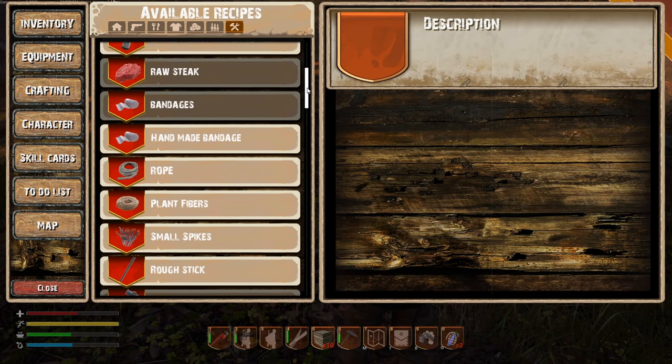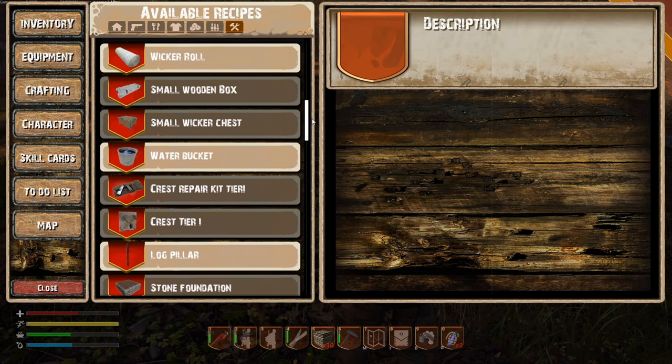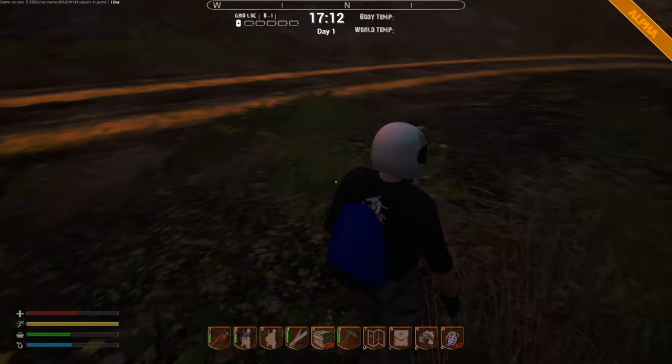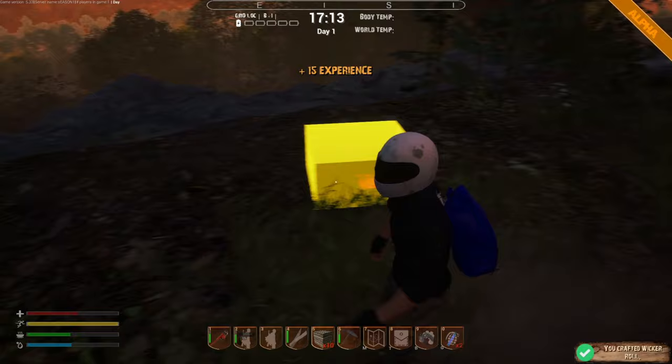We got bamboo yesterday. Small wicker chest — we don't have enough bamboo, so let's craft some bamboo. Let's just craft it all. Now let's put these down — yellow means good.